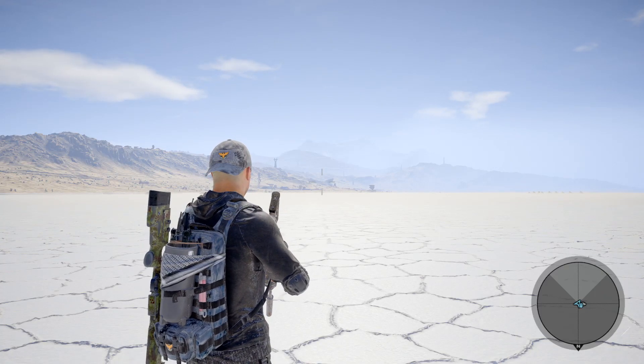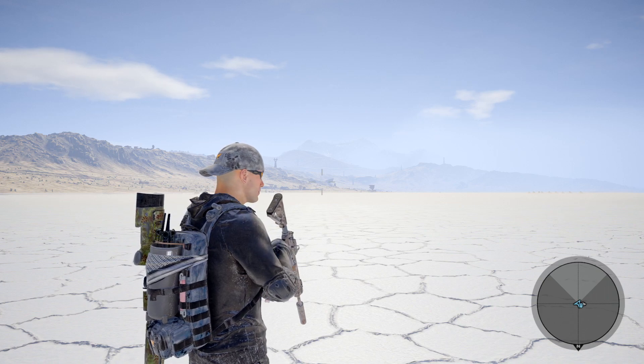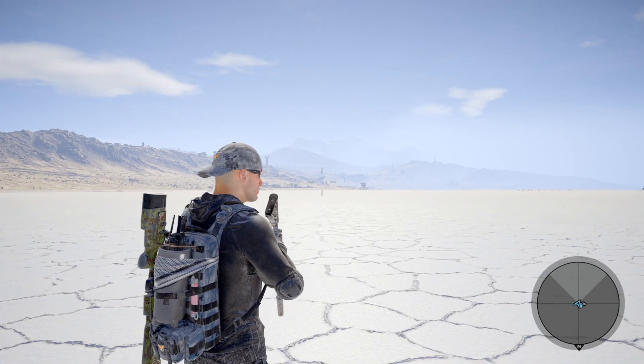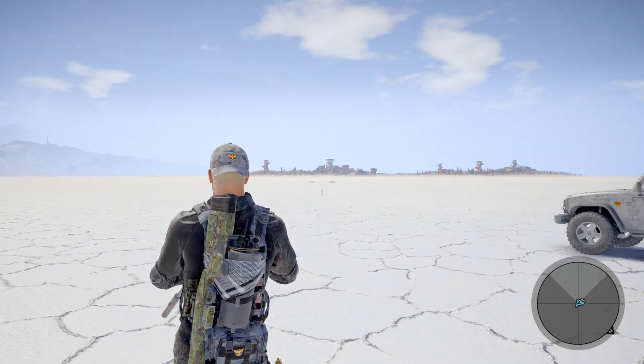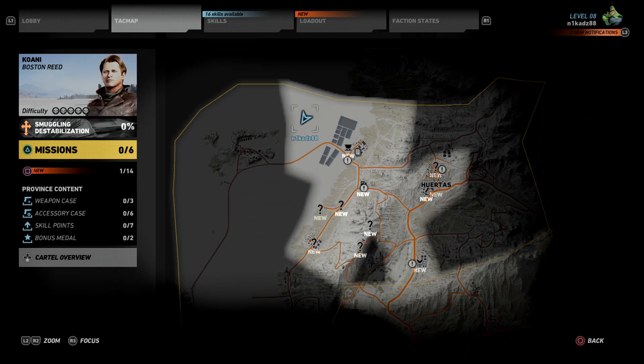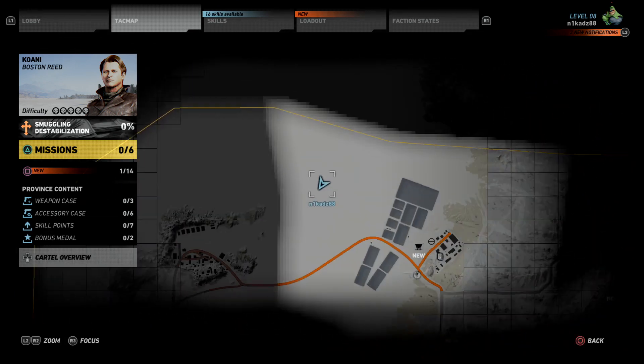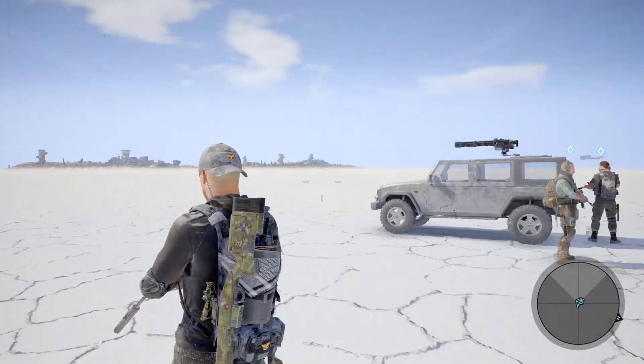Hey, what's going on guys? I'm back on Ghost Recon Wildlands again and I've got another pretty cool easter egg for you guys — this one is a Matrix easter egg. I'm just going to show you on the map exactly where we are: right at the very top of the map on the salt flat. If I zoom out you can kind of see where we are, right in between these two little bits.